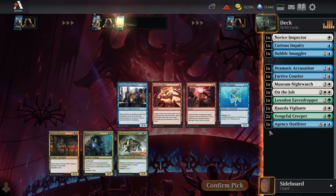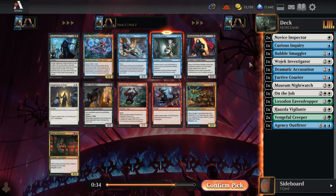Pack two, pick two: a second Novice Inspector. We're quite likely in white now with Wojek Investigator, so we grab the best common in the set. Pack two, pick three: another Furtive Courier works decently with double Novice Inspector, especially if we get more investigations. Courier is probably fine; I do also like Auspicious Arrival as a combat trick. We only have three non-creatures right now, so combat tricks would be good, but I still take Courier.